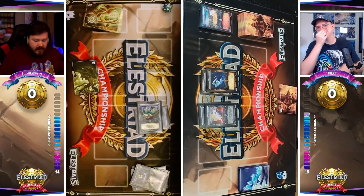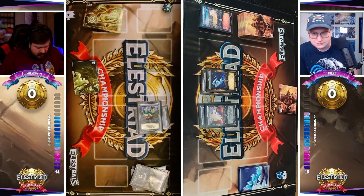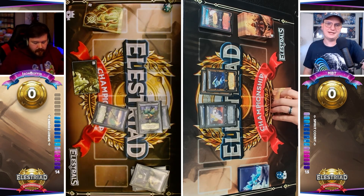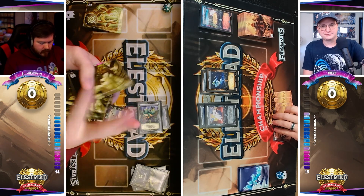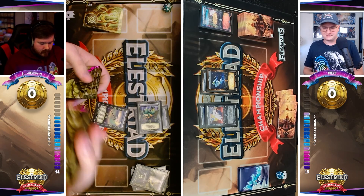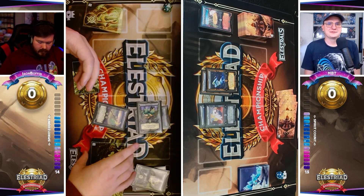Boffin opts for a different strategy this turn — goes for the defensive Sprouter play. Seems like he pulled double Sprouter out the rip. That's going to allow him to search his deck for another Scythe of Demeter. I'm curious if Boffin's going to continue to execute this Artifact strategy as weeks progress. We saw some pretty interesting success from Artifacts from the Shady Penguin match earlier this week.